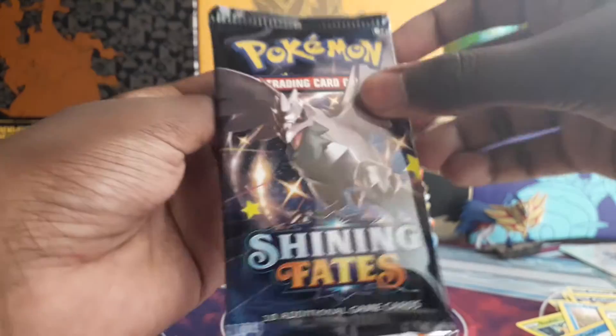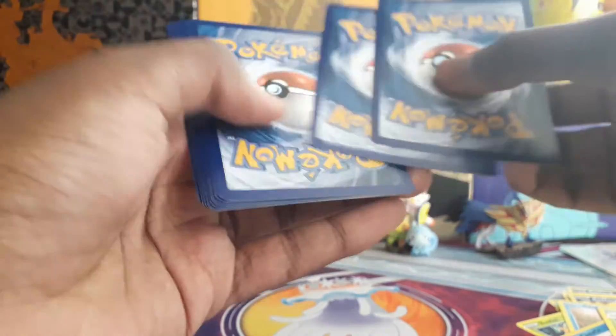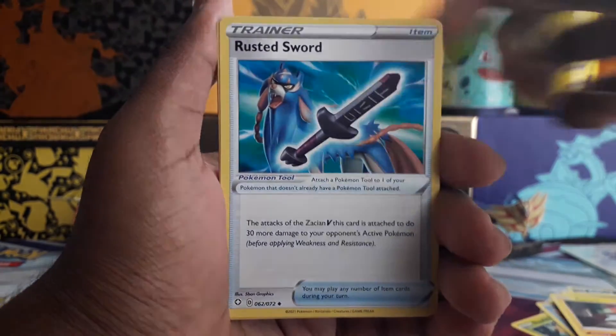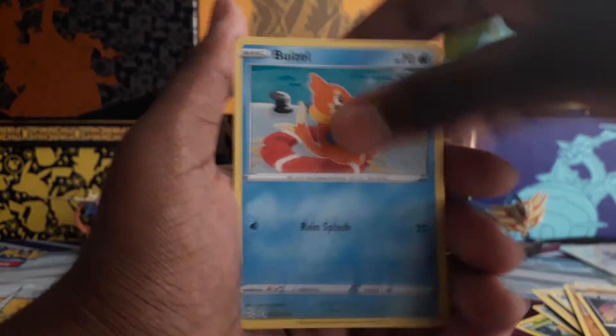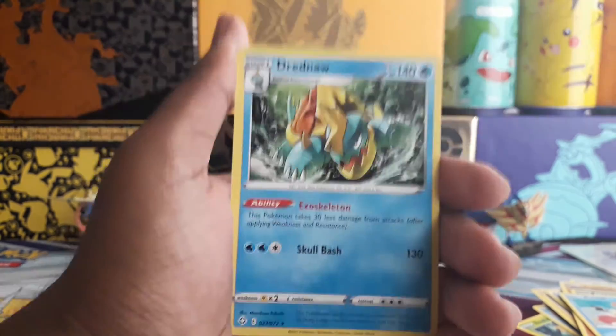Oh no, come on - Pikachu V last pack, Corvinite, please say this is a sign for something in here. Energy, energy, Dartrix, Rotom, Rusted Sword, Gossifler, Gossifler, Snom, Trapinch, Nickit, Weasel, Zarud reverse rare - and the final card is just a Dreadnought regular rare.